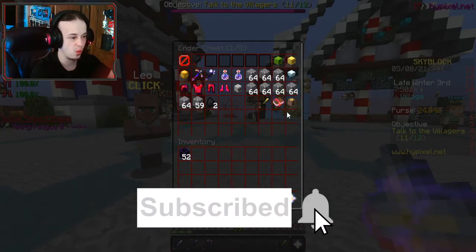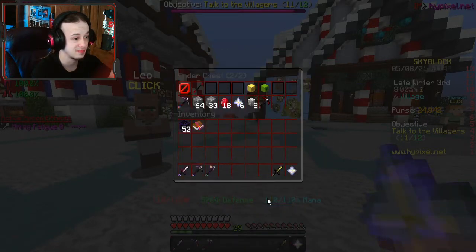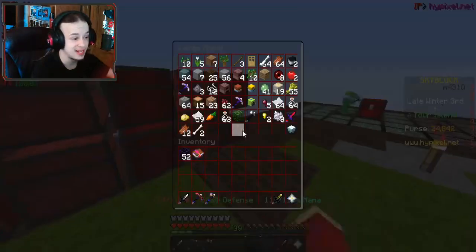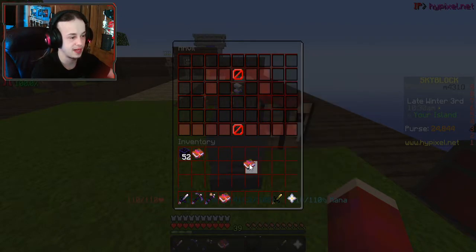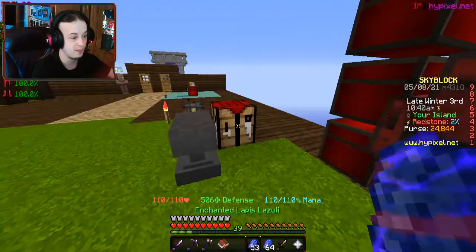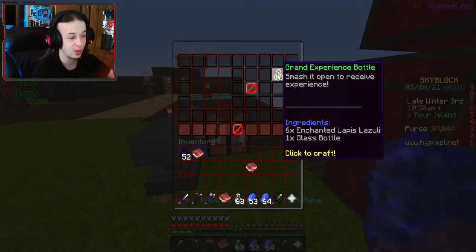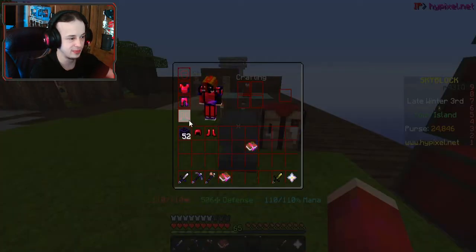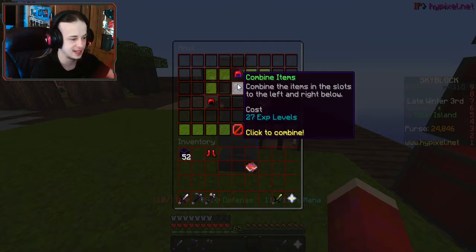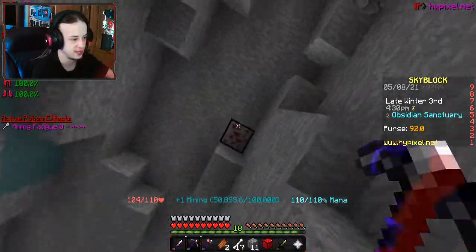I do want to do some enchanting because I've got Experience 3 here, which I could throw on my pickaxe — it doesn't have that now, so it's perfect. Prot 4 is just paper and iron, which is easy enough. Let's go ahead and combine this to get Prot 5. The only thing is, I don't have enough experience to put all of these on, but I can go ahead and make a bunch of grand experience bottles. I've been down here for a little bit — not even that long — and I've already gone up like seven levels. That is insane.